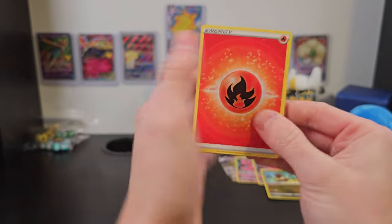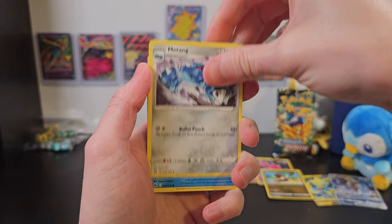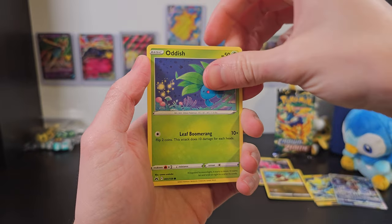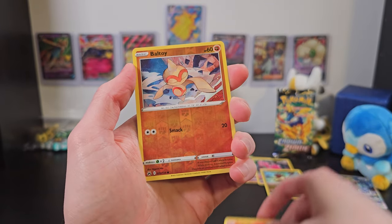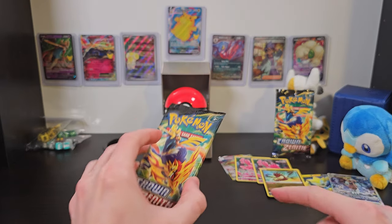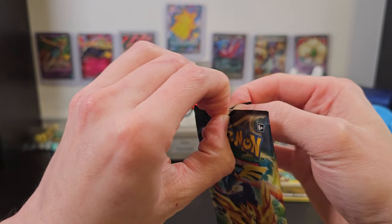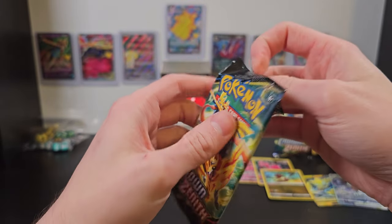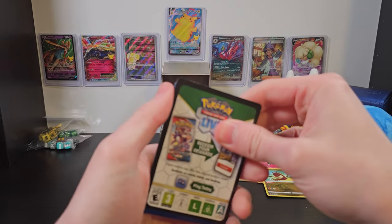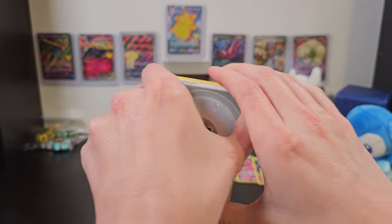Now we'll take our four from the back and get rolling. Energy, Salazzle again, Dusclops, Metang, Galarian Mr. Mime, Sunkern, Koffing, Oddish, Salandit, a nice Reverse Holo Baltoy, and Luxray. We've got two boosters to go, but we've already got a ton of hits from this. This literally doubles what's already on the wall. I'd still like to see some of those fake-signed trainer cards that look really cool, but I guess that might just mean I'll have to buy more Crown Zenith — and I don't see any problem with that.